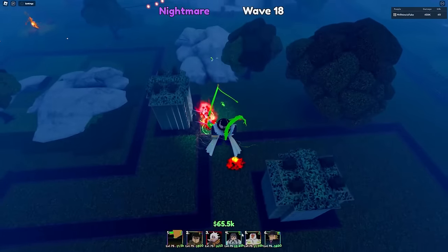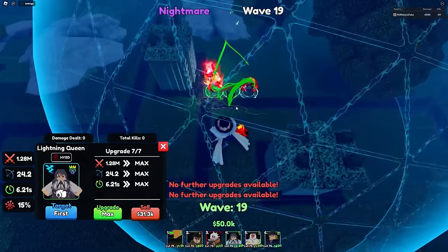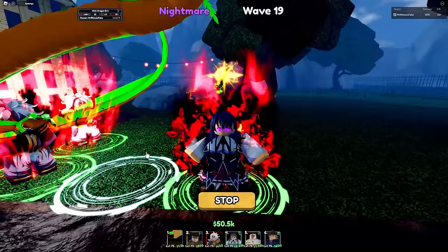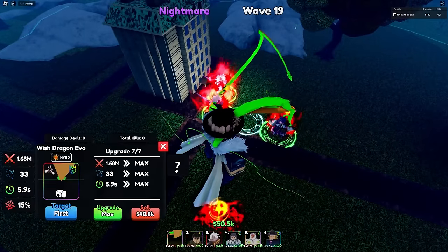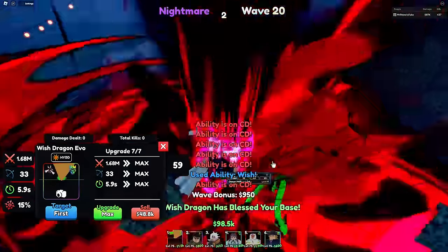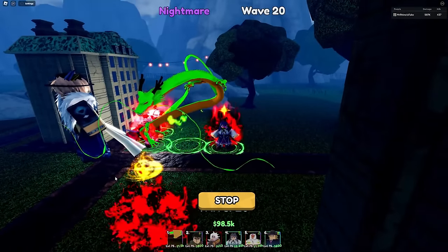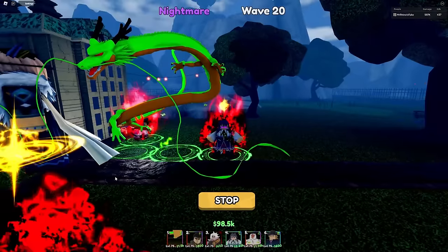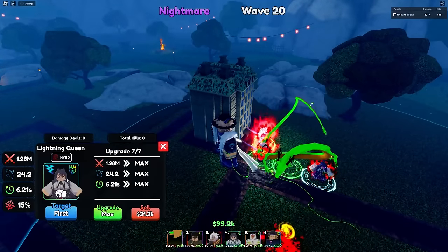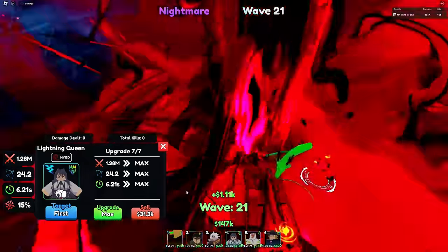The next unit is Akeno, also full AoE. Unfortunately, you can no longer get her since the only way was through the portal, which they've got rid of. Lightning Queen is still one of the best full AoE hybrid units in Update 4 — she does stun on placement and lightning damage. Electric does two times damage, making Avatar and Glitch Trait the best on Lightning Queen. Unfortunately I have Overlord, but I'm thankful for it.